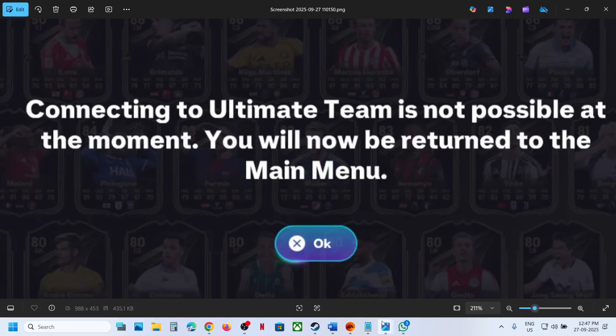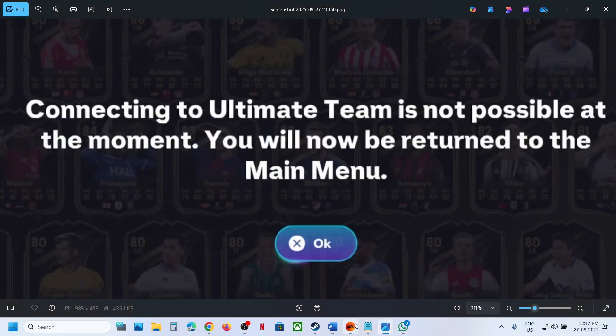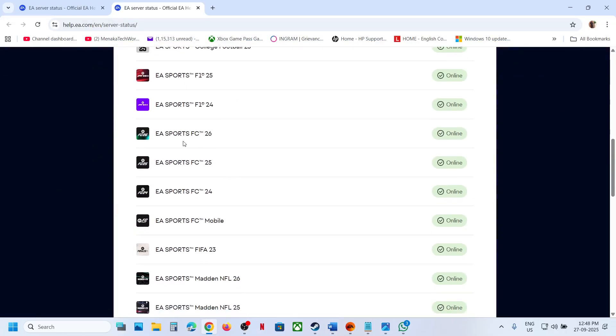Hello guys, welcome to my channel. Today in this video I'm going to show you how to fix this error with the game. The first step is to check for any outage on the EA website. The link is provided in the video description — you can go to this website and check if there is any kind of outage for FC26.